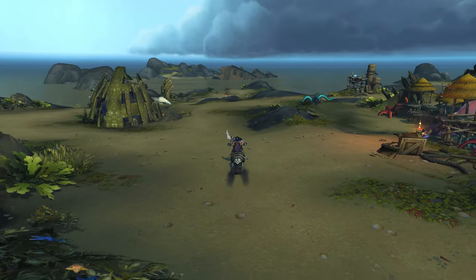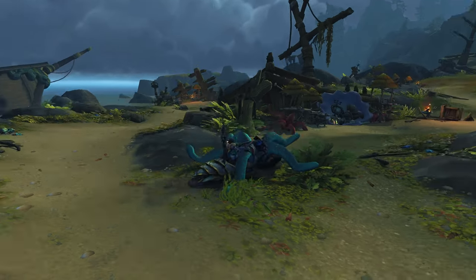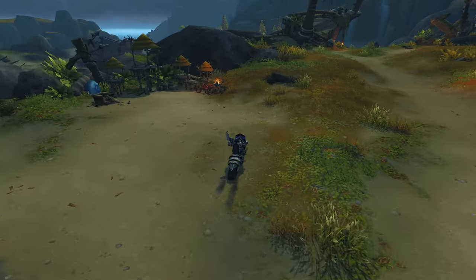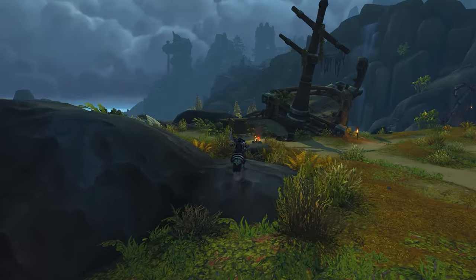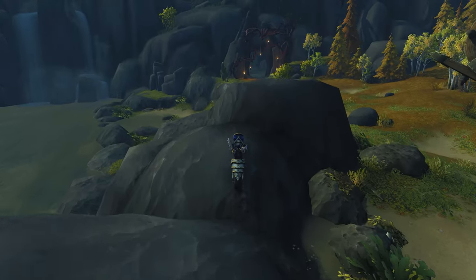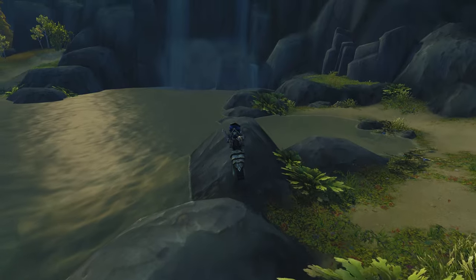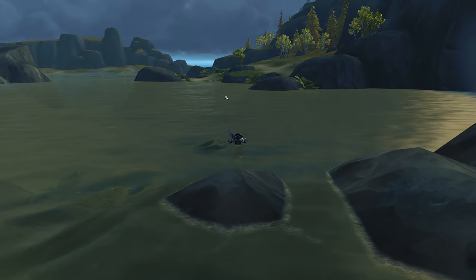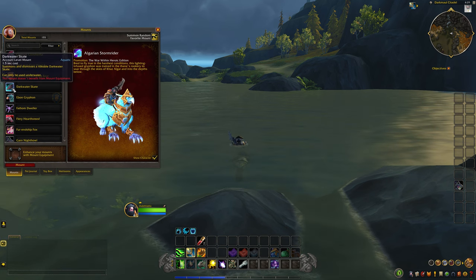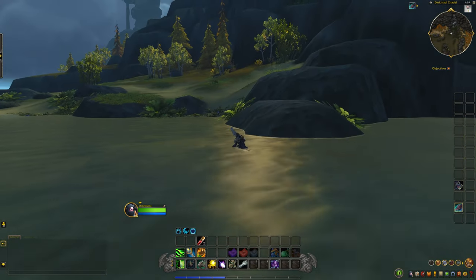Here we are, getting back to the very beginning starting area - this all looks pretty similar too. Let's make our way out this way. Unfortunately we don't have inflatable shoes so we can't walk across the water, which is kind of disappointing. I do love the giant ogre statue in the distance. Getting outside of Exile's Reach is a really different experience - I think Blizzard did a great job with this area. We do have swimming mounts so let's grab our Dark Water Skate.